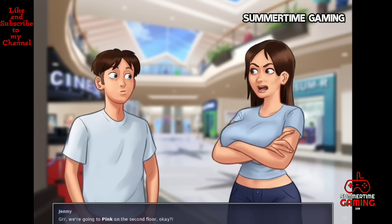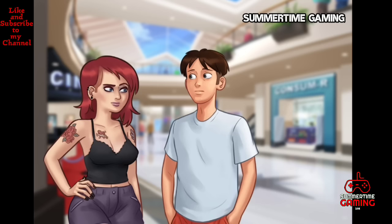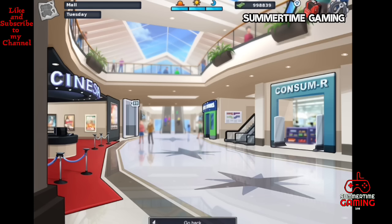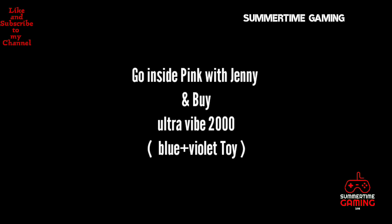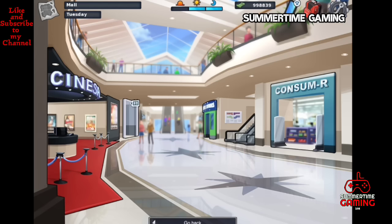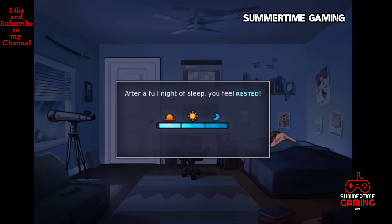When we reach the mall we encounter Grace, who was with Jenny in school. Grace is talking about Cedric. Jenny has gone to the second floor of the mall to the Pink store. Inside the Pink, Jenny tells us to check for the Ultra Vibe 2000. We check it out and buy it, then go back to the bedroom to sleep.